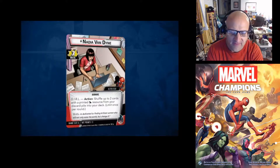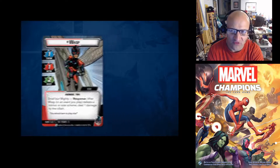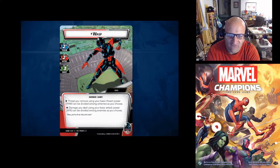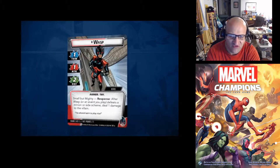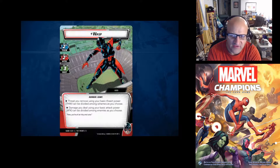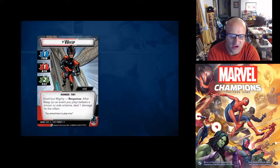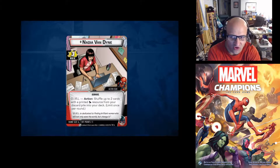We're back for a look at how the Wasp will fold and unfold. Once the card is unfolded, you unfold it, rotate it, and you have Giant Wasp. On the other side of each card is Nadia Van Dyne, and on the other side is Tiny Wasp. You unfold to get Giant Wasp, then fold it back up to flip back to the other hero form, Tiny Form, or your alter ego.